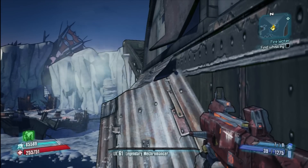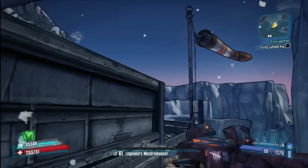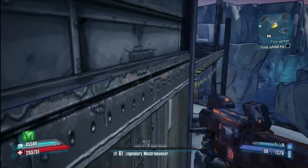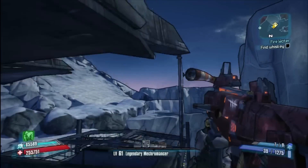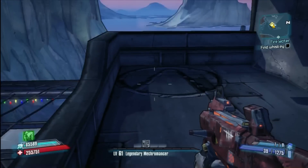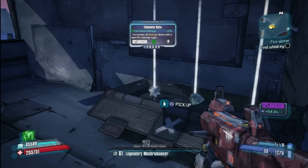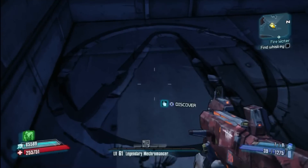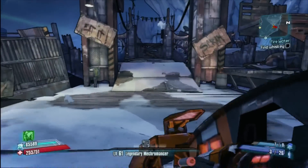So I get myself in position as you'll see here. I'm going to jump up — I missed it again anyway — so I jump up here, and you're going to see there's a gun crate here. Then on the left you're going to see the Vault of the Cult symbol. That's the first one in Southern Shelf, because you've got Southern Shelf and Southern Shelf Bay, so this is the first one.